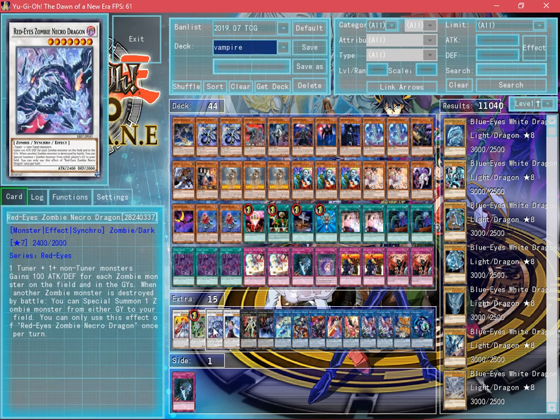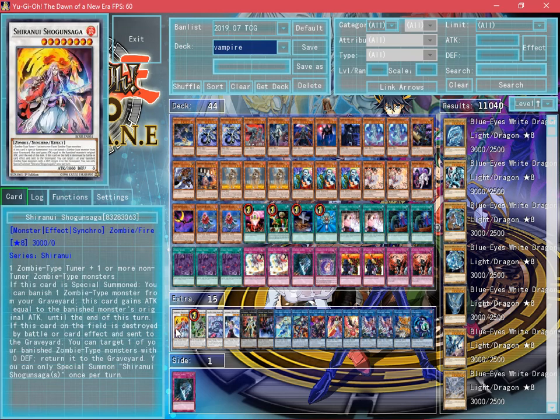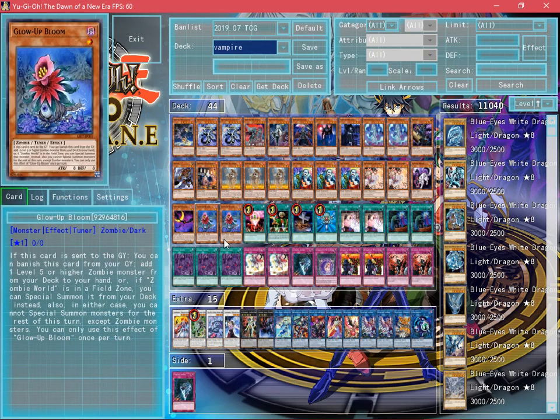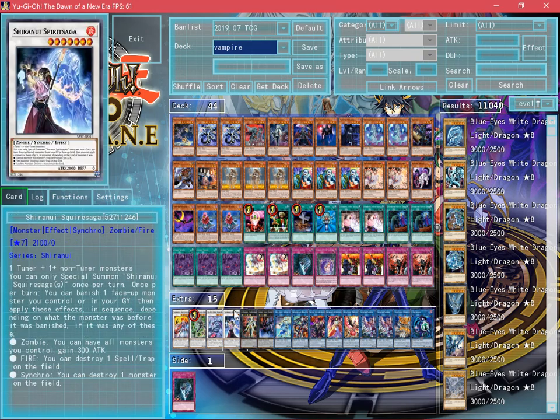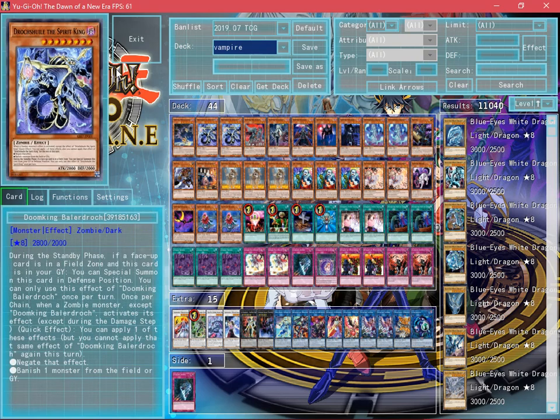We use 1 Red-Eyes Zombie Necro Dragon — another dope, crazy card — Psyframe Lord Omega, and Shiranui Shogun Saga. So this is the deck guys, pretty much in a nutshell. I'll go ahead and give you guys the video, let me know what you think.